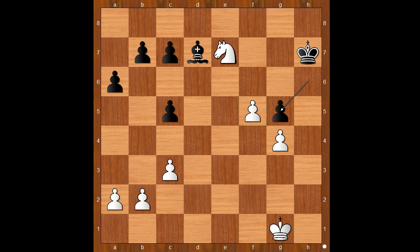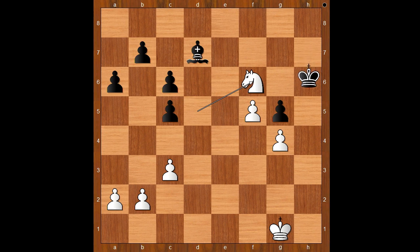The game continued: knight to d5, attacking the pawn on c7. Bishop to c6. Let's take it back — how about c6, attacking the knight? Is that a good move? Then knight to f6 check, and when the king moves, knight takes bishop.